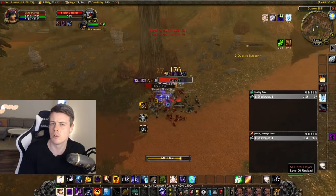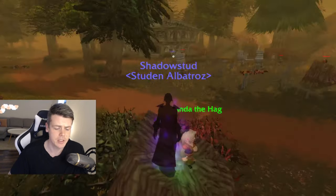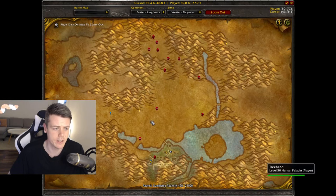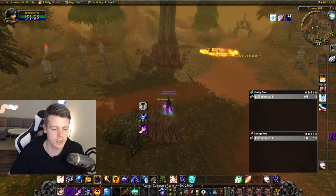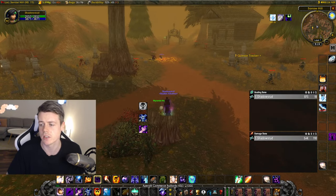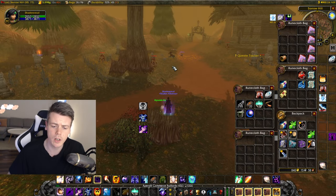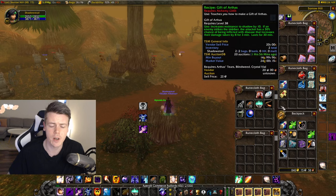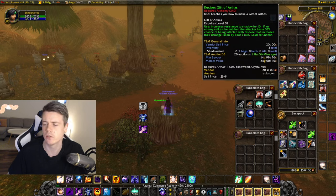So what are the numbers, and what are you after in this farm? When it comes to location, it takes place right here in Western Plaguelands at the Chilwin Camp. This entire area is just filled with different graveyards that have these mobs hyper-spawning.